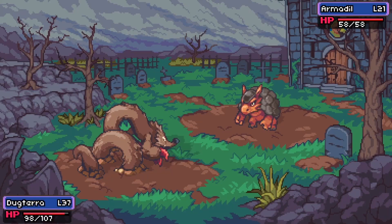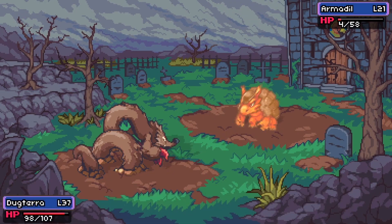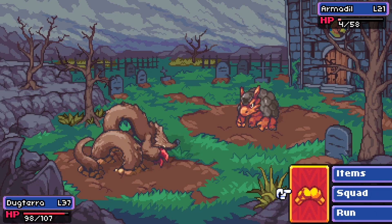As you can see, each of these difficulty options are specifically catered to different types of players. If you're looking for something on the more casual side, you can play on easy or normal, and if you want something more similar to a Nuzlocke run, you can play on hard or insane.